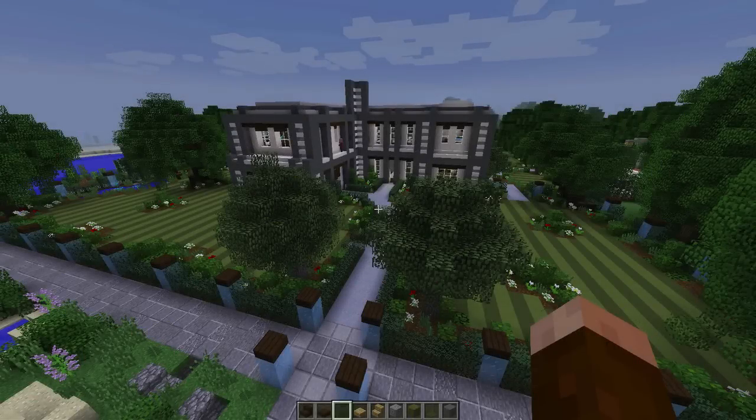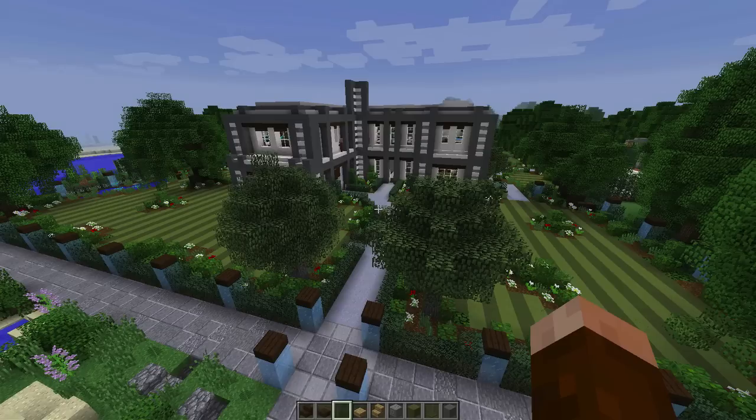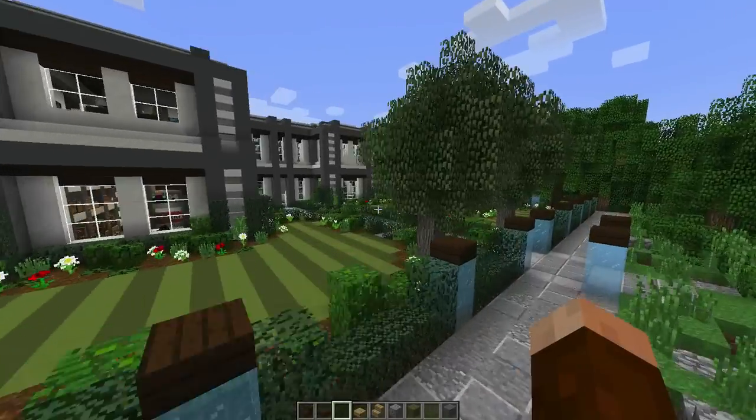Hello there, fellow miners and crafters! Good Times with Scar here, bringing you another creative fun time episode as we continue to build this amazing modern house. In today's episode we complete our final room inside the house - the game room. We're going to build an amazing pool table, a LAN party setup, and all sorts of other amazing things, so let's get this episode underway!